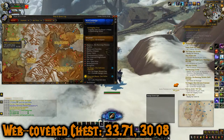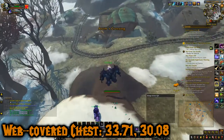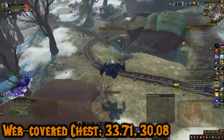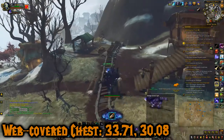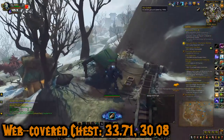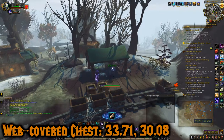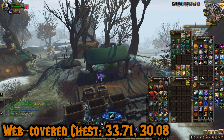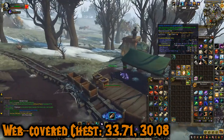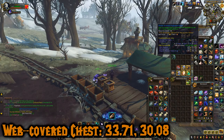Chest number five is a web-covered chest and there's nothing really special about this chest. We're going to come down to this place where there's a bunch of spiders - there are some quests here to free some guys from egg sacs and kill some spiders. It's located at 33.71, 30.08. We're just going to click that chest and it has some battle-scarred augment runes - those are the augment runes of this expansion that give you 60 of your main stat.